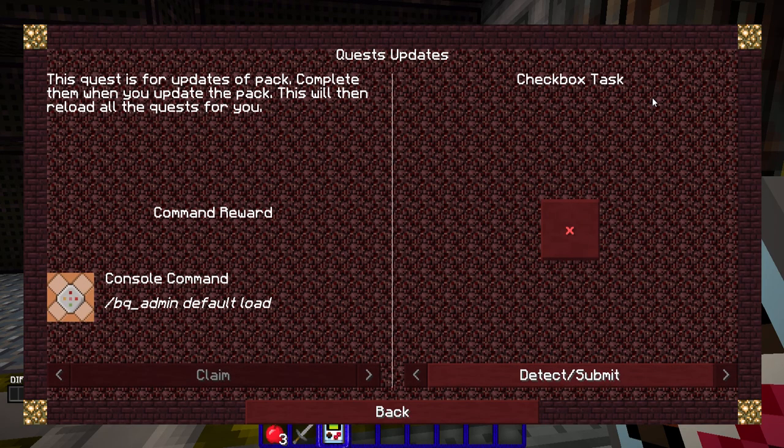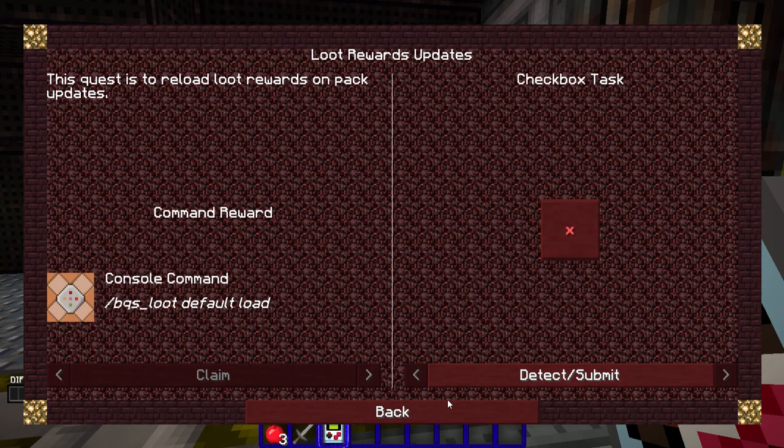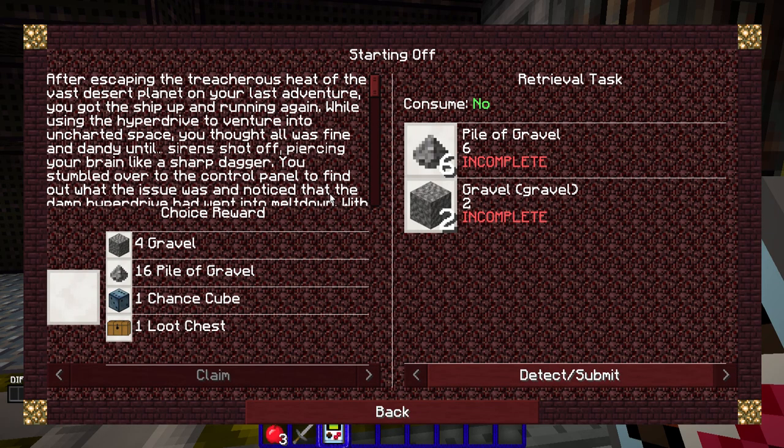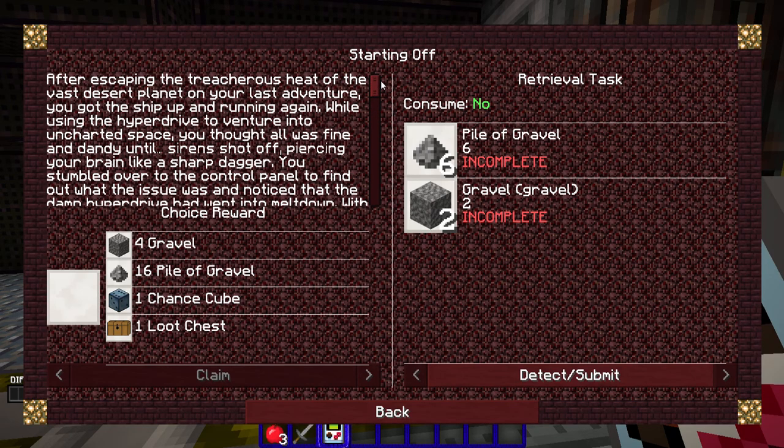No updates for the pack. Basically starting off, there are many things changed to make survival a lot harder — follow the quests to help you along the way. Let me get my reading glasses out. 'After escaping the treacherous heat of the vast desert planet on your last adventure' — I think this is actually a sequel to another modded quest pack called Lost Cities. I didn't do that; I think I watched Etho do it. Anyways, I did not have the last adventure.